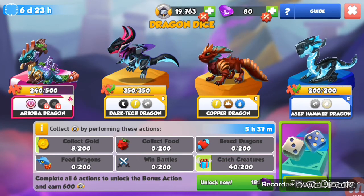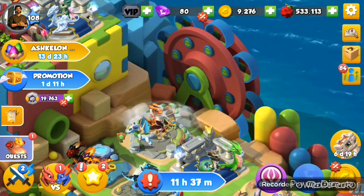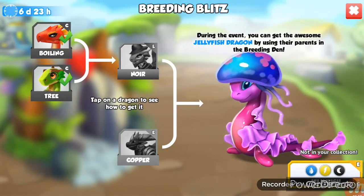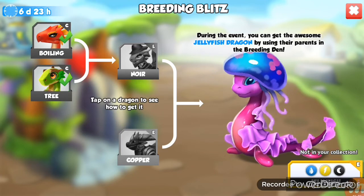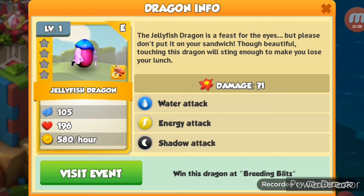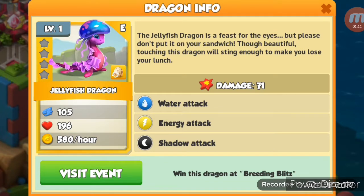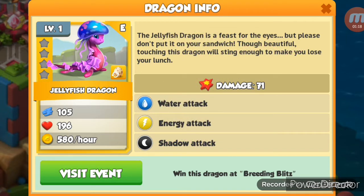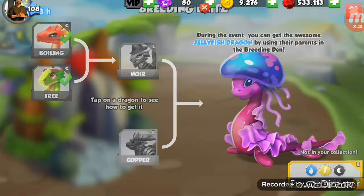We have the nara and copper dragon and need to build the jellyfish dragon. The jellyfish dragon is an epic with the water, energy, and shadow elements — quite possibly the sister of the jelly dragon. You have to breed this dragon if you have both the nara and copper dragon.